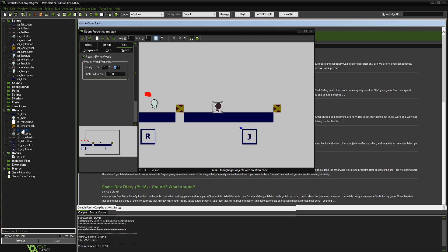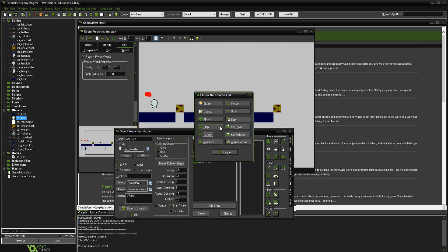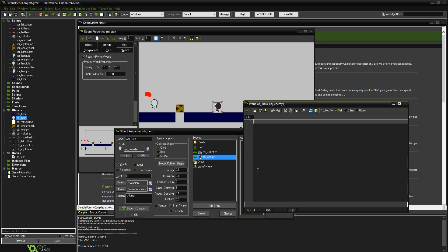Go into object hero and add an event — put collision and make it so that if you collide with object enemy1. What happens is: if other dot x is greater than object hero dot x, meaning the enemy is on one side of our character, we bounce the other way. We want it so that if we hit this side we bounce that way, and if we hit the other side we bounce back the other way.